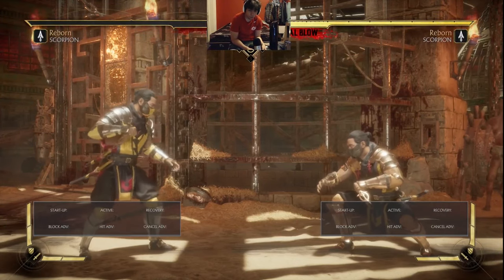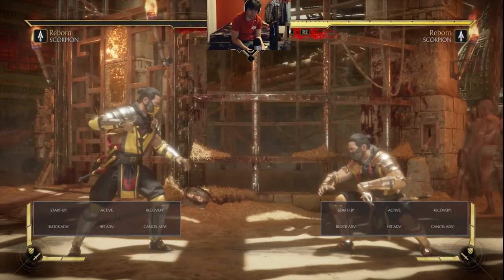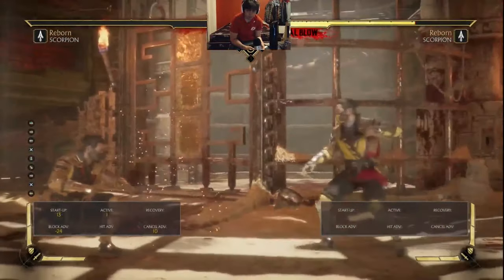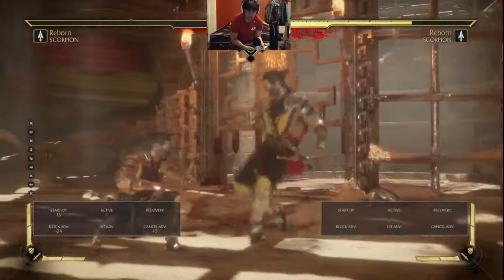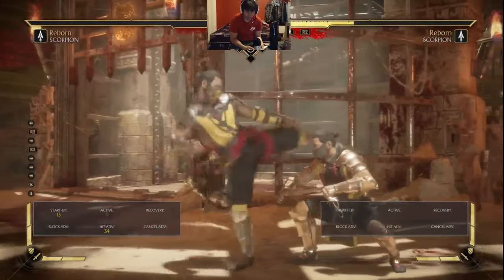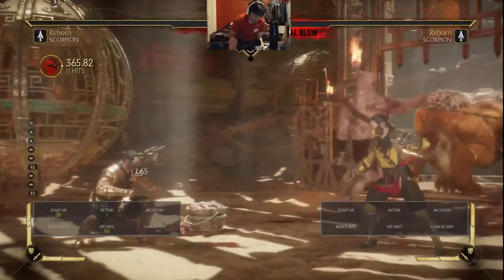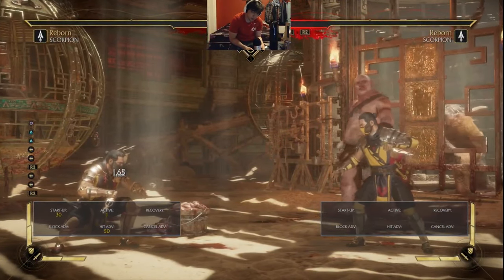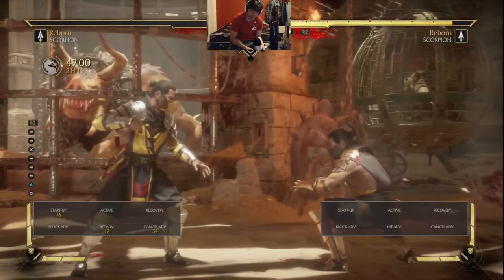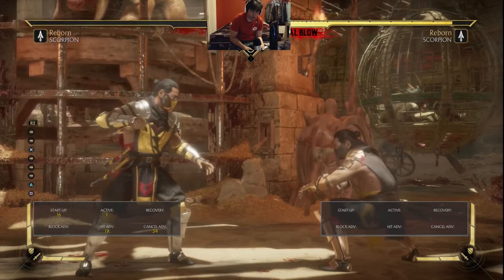Speaking of hit confirms, forward 3 has another layer of threat, because it itself with Reborn's teleport cancel is hit confirmable. Success rate is looking pretty high. That's fair enough evidence that Scorpion's forward 3 is hit confirmable on its own. So then you have two amazing options: you can do just the normal, which on hit lets you jail into a hit confirmable string that's plus on block, or you can hit confirm.